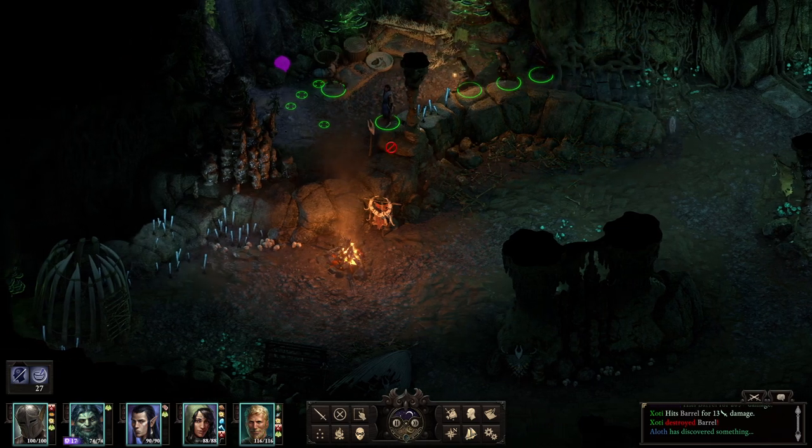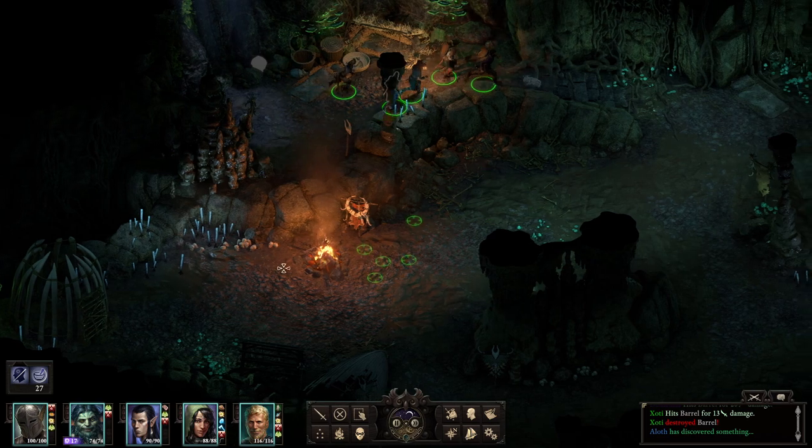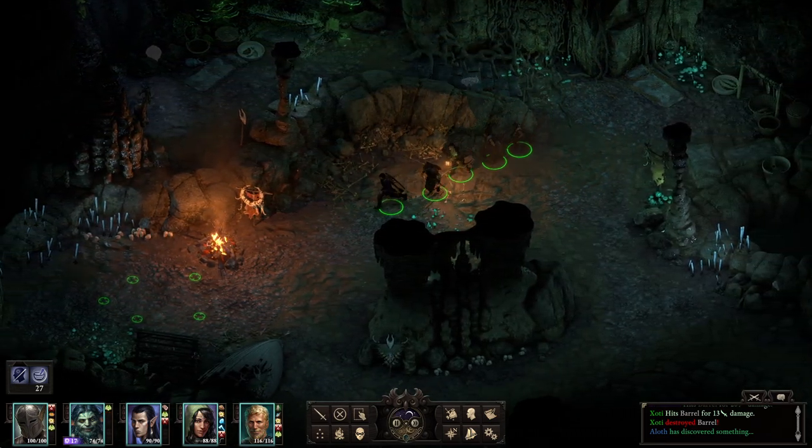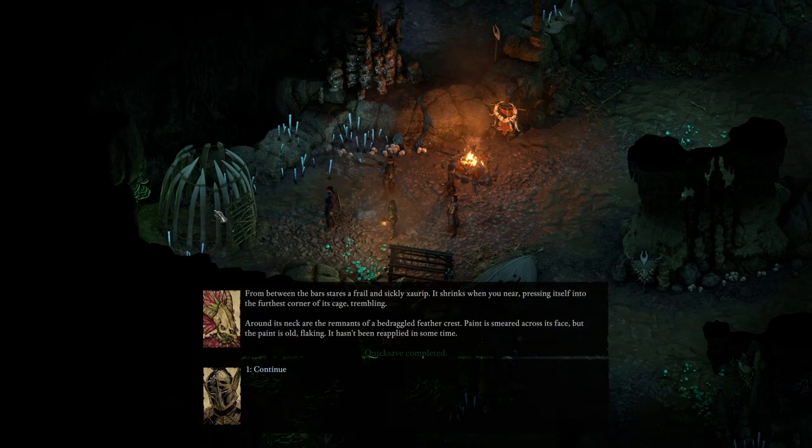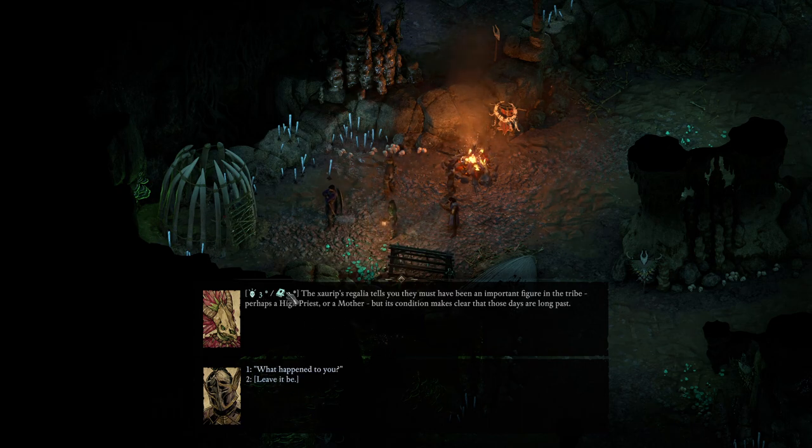What do you suppose that belly thing is? From between the bars there is a frail and sickly Zorup. It shrinks when you near, pressing itself into the furthest corner of its cage, trembling. Around its neck are the remnants of a bedraggled feather crest. The paint is smeared across its face, but the paint is old, flaking — it hasn't been reapplied in some time. The Zorup's regalia tells you they must have been an important figure in the tribe — perhaps a high priest, or a mother. But its condition makes clear that those days are long past.